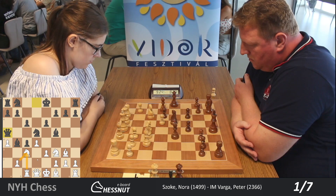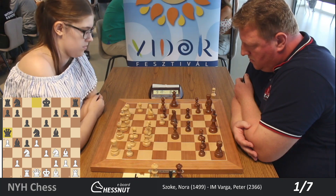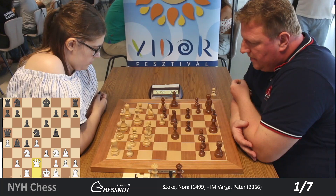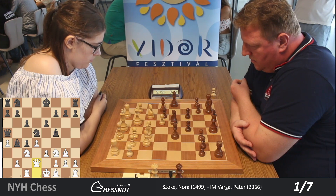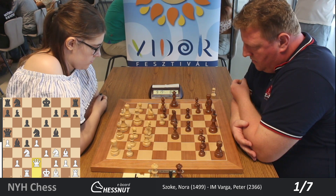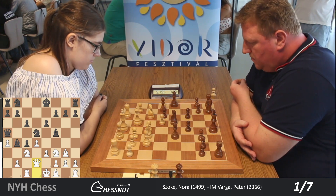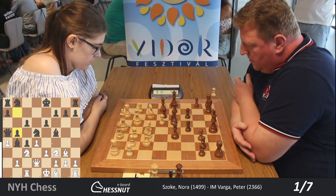Peter is increasing the pressure on c3. Now the c3 knight is hanging — there are only two defenders and there are three attackers. The only way to defend c3 is to protect it with Qd2, which happened in the game. Right now c4 is hanging — c4 has no protection and it's attacked by the bishop. A good idea could be to protect it with b5.